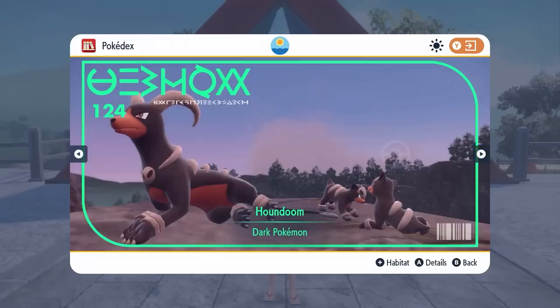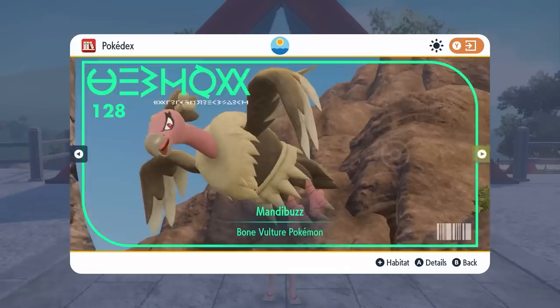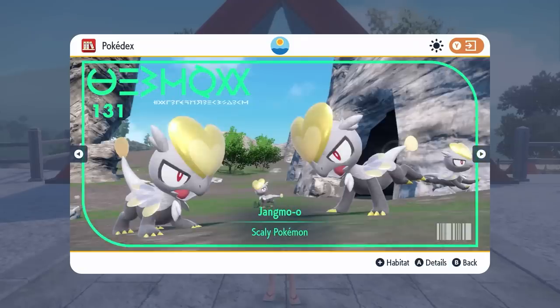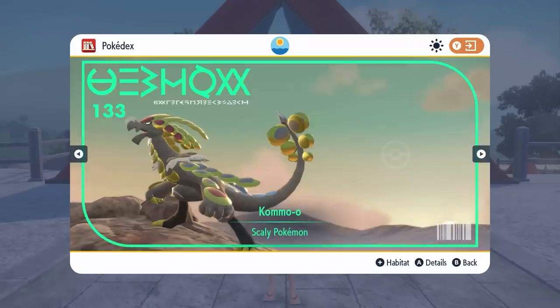Next up, we've got Houndour, Houndoom and Spoink and Grumpig, along with Vullaby and Mandibuzz making their debuts in Scarlet and Violet, Mudbray and Mudsdale from the base games. And then we've got Jangmo-o, Hakamo-o and Kommo-o finally making their appearance in Scarlet and Violet. Very cool to see these Dragon types making their debuts in these games.